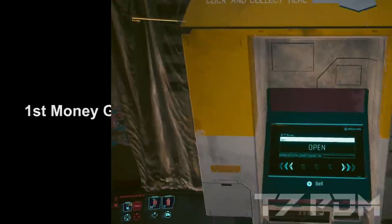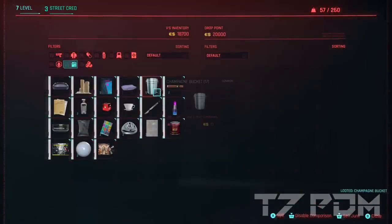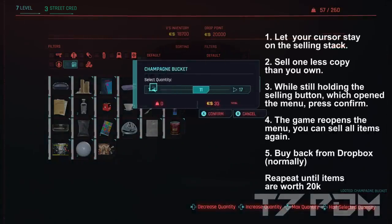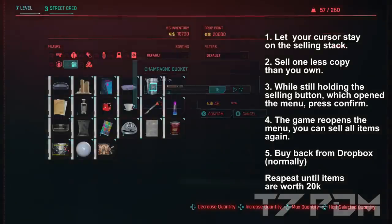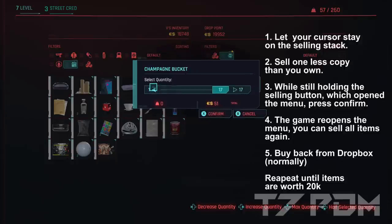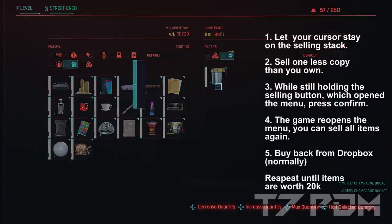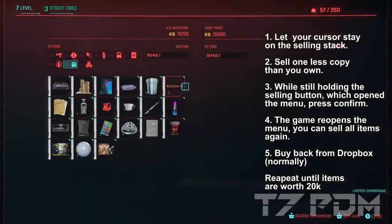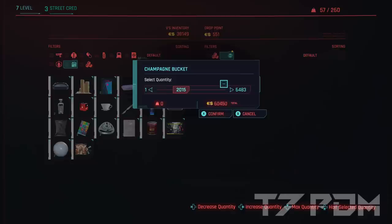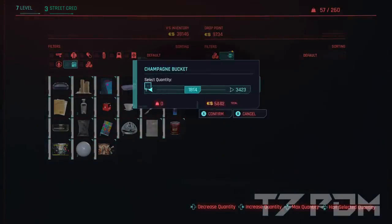To get all the money needed for cyberware and weapon mods, there are two ways to generate money very early on. The first is duplicating any random item you have more than two copies of. Press and hold the sell button on the item you want to duplicate, adjust the number to be minus one than you actually own, and press confirm while still holding the sell button to open the menu. It is important that you do not move your cursor — it must stay on the item you just sold. It will then immediately reopen the selling menu, allowing you to sell them all again. Buy your items back normally so the vending machine gets its 20,000 back, and you end up with more items. When you have duplicated enough items, get the majority of money out of the machine, keep a few items, then skip time 24 hours and start the duplication again. This way you can get infinite money very early on with any vending machine.